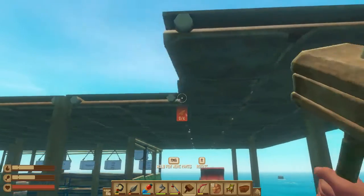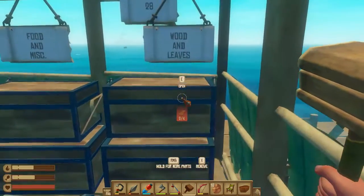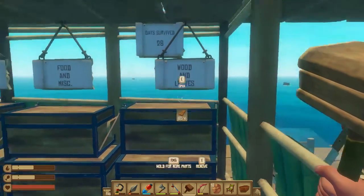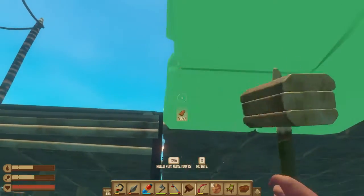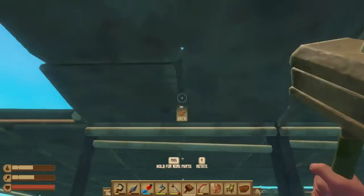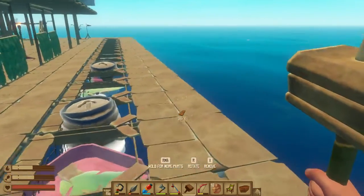I can probably put another layer up there when I get more wood. We're going to get a ton of wood so I'm not worried about using a lot of it up. If we get a lot of it used up that means we can have room to collect more and have the space to expand our raft.